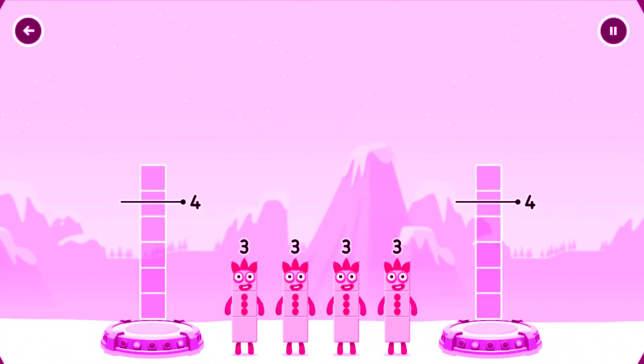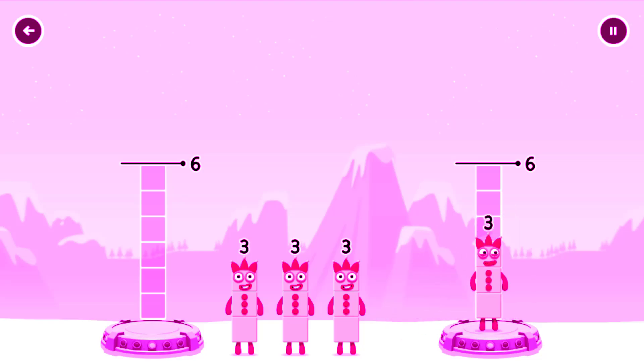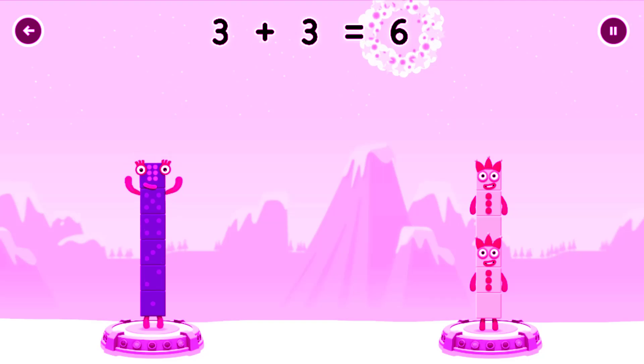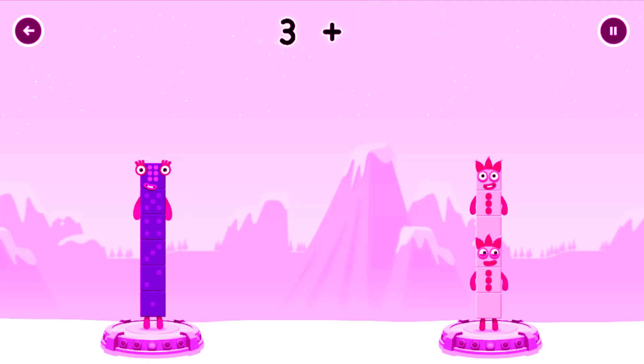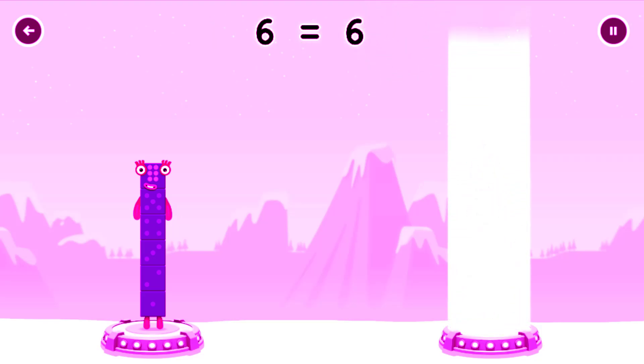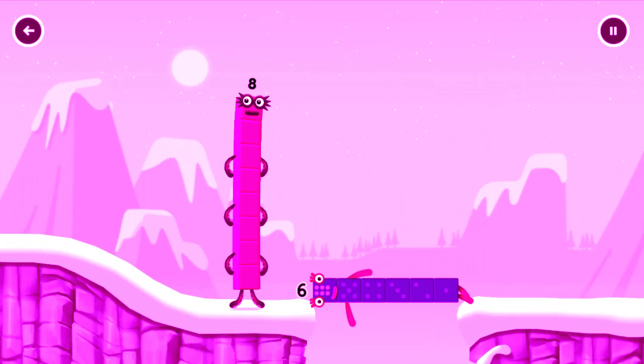Share the number blocks evenly to make two groups of six. Three. You solved it. Three plus three equals six. Three plus three equals six. Six equals six. Six. Six. Well done.